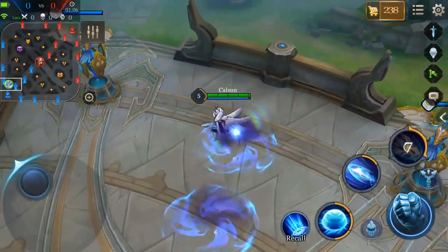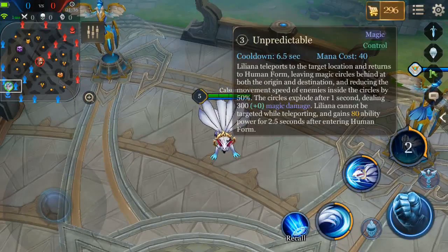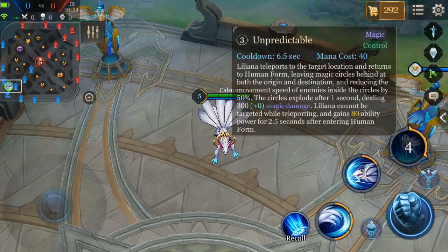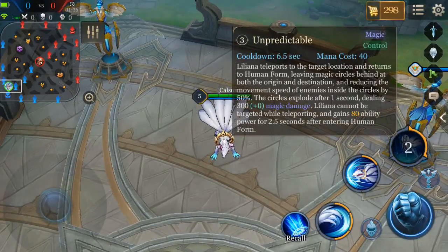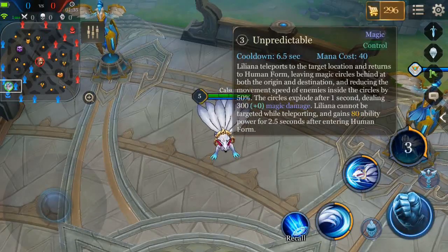Liliana's ultimate in Fox form is Unpredictable. Liliana teleports to the target location and returns to human form, leaving magic circles behind at both the origin and the destination locations that reduce the movement speed of enemies inside the circles. Additionally, the circles explode after one second, dealing a lot of magic damage. Liliana cannot be targeted while teleporting, and she gains ability power for a short time after entering human form.